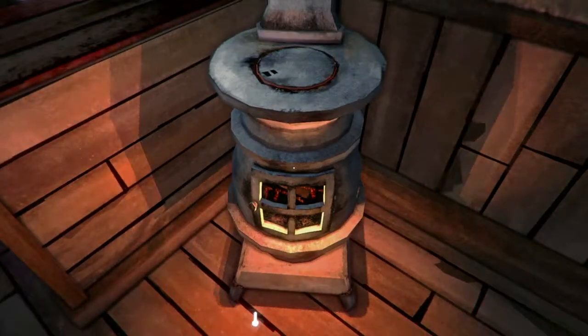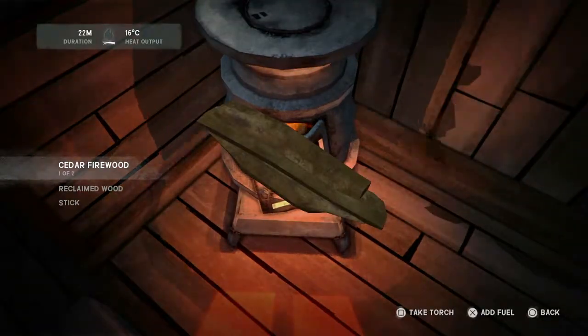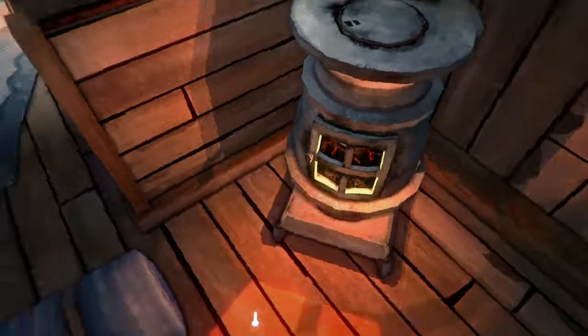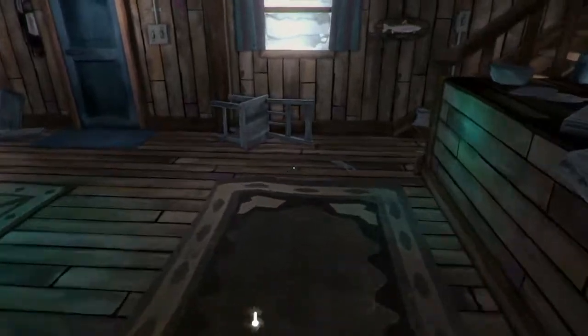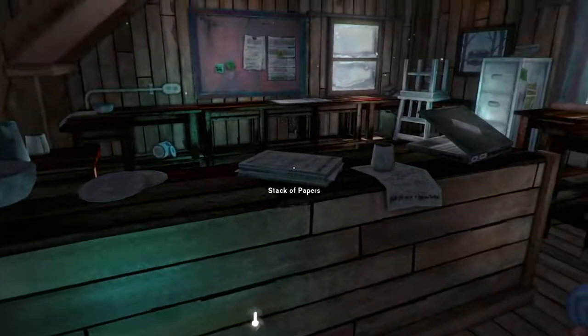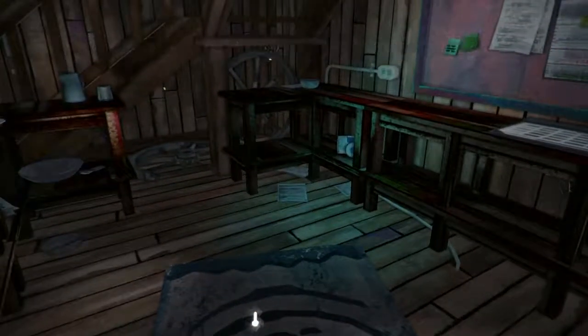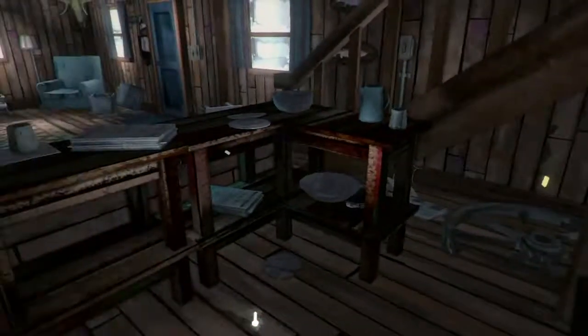I'll just put some more fuel in there. I pressed X to select the fire and I'm going to stick in some reclaimed wood. Now the other thing you can use apart from cooking pots is reclaimed tins. Every time you use a tin in the game, the old empty tin will go into your inventory — so you're never really short of recycled tins.